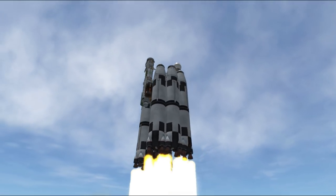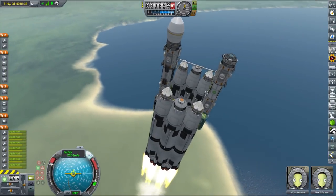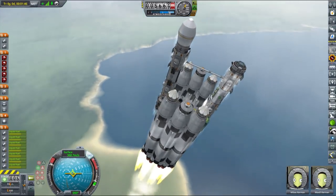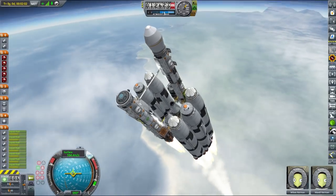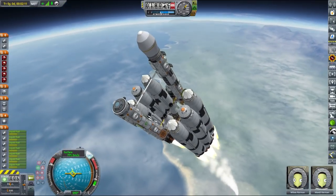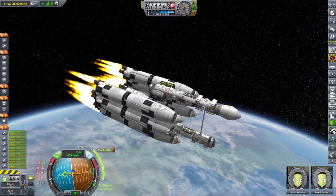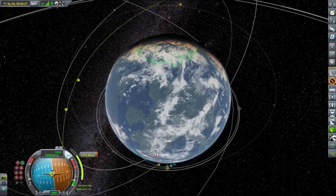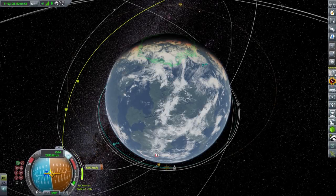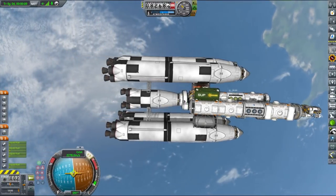I'll stop fooling around now. I'm going back to my dull robo voice right now. As I said, we are actually building a space station today because you guys actually seem to like space station building videos. We are going to make a space station that will be used to mine an asteroid, because it's fun and it's something that we haven't done so far. Also, asteroid mining might be a thing in reality very, very soon.